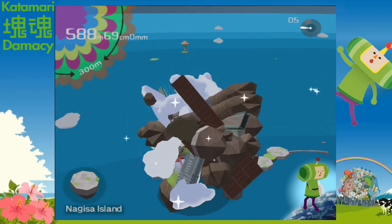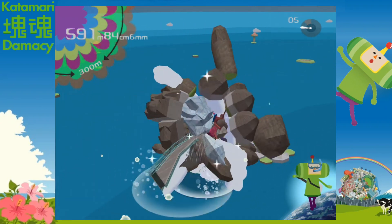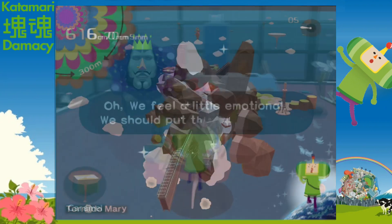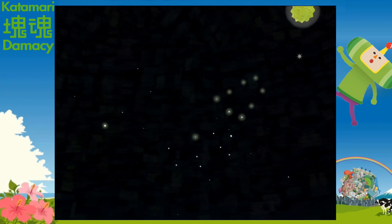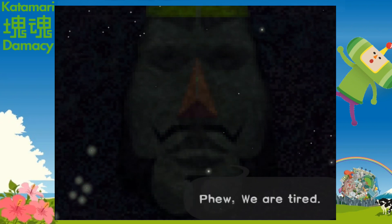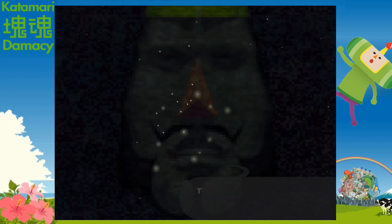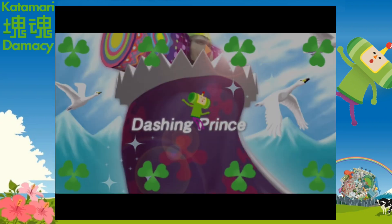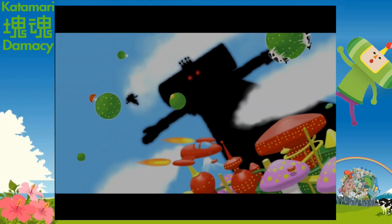I still remembered it even though it's been like six years since I let's played this. It's cool to see how far you've come — a few levels ago we were just rolling stuff up on a table in a house, and now we're rolling up the entire world. After we finish, we see all the stars and moon in space. The King talks about how tired he was and how hard it was rolling all those katamaris, even though he didn't do anything the whole time. We're then rewarded with an incredibly weird music video cutscene with tons of random stuff like dinosaurs and mushroom cities.